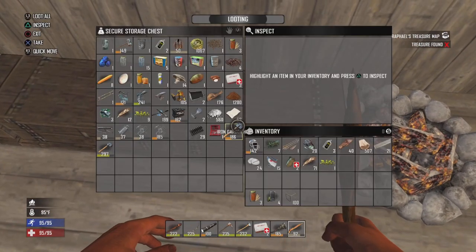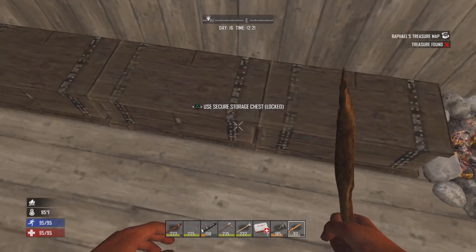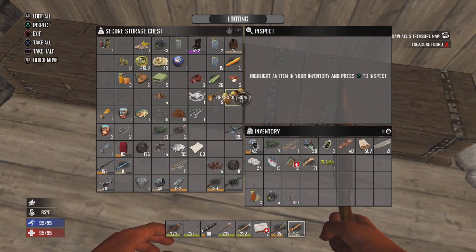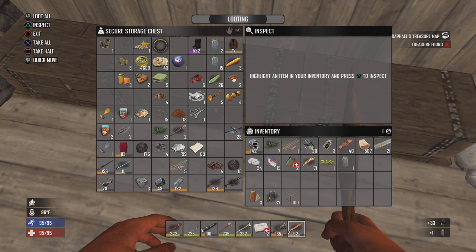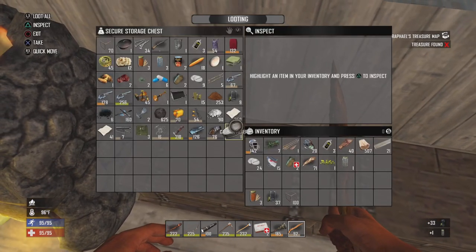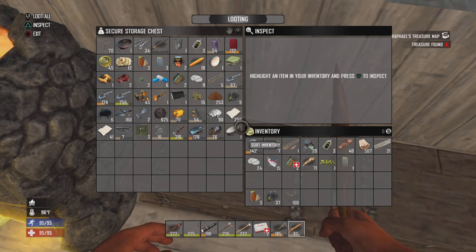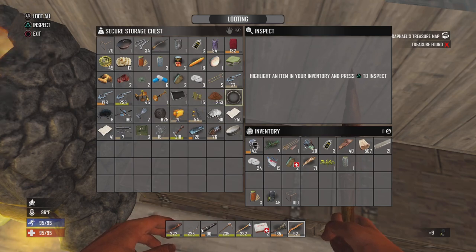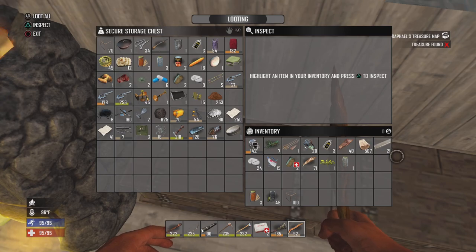We do have an airdrop coming in straight to the north. It looks like I need to do some crafting. I do need some gas for the minibike — I keep forgetting I have it, it's a nice little luxury. I'll actually take the glass jars with me too, grab some murky water. I'll just meet you guys over at the airdrop — see you in just a second.